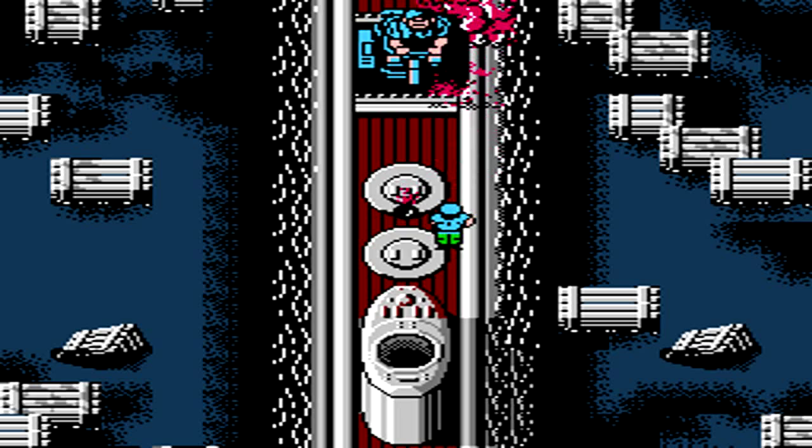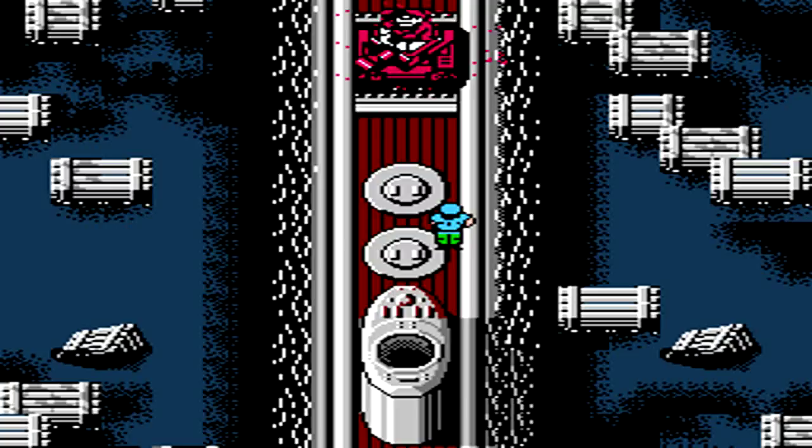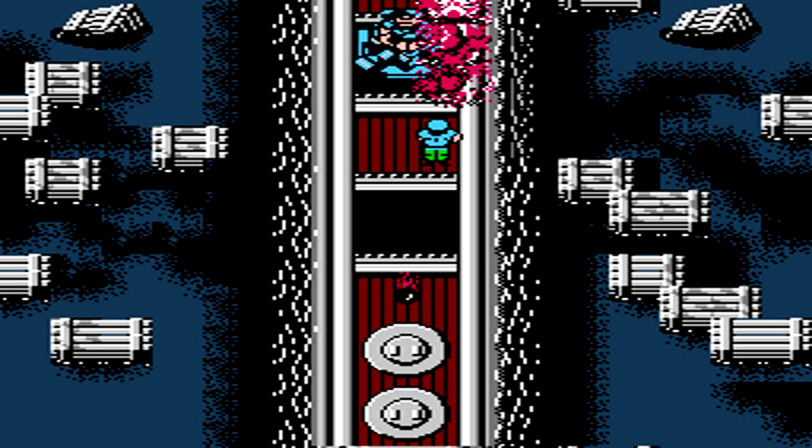For this boss, stand exactly where I'm standing — you'll be able to fire directly upwards, easily taking out the guy, and he won't be able to hit you with any of his missiles. Then stand in a similar position on the next boss and you'll be able to dodge all his missiles as well, and we can finally complete this stage.